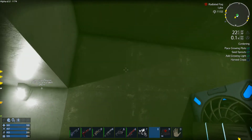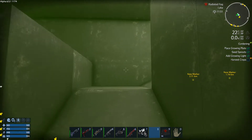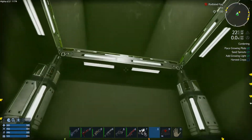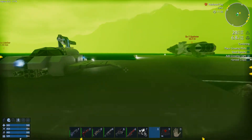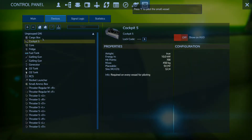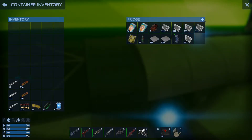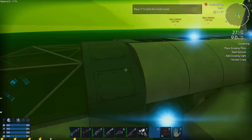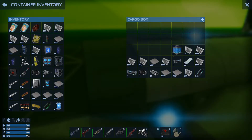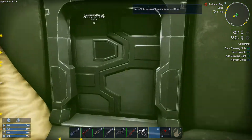I went ahead and added a bit of an entrance area, so we actually have a little bit more living space — a little bit of an airlock-type system. We have irradiated fog, which is really irritating stuff because it's so annoying to work around. Let's get the stuff out of the fridge first. I don't want to be burning power if I don't need to.